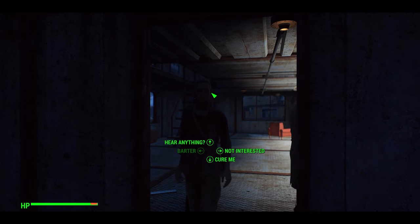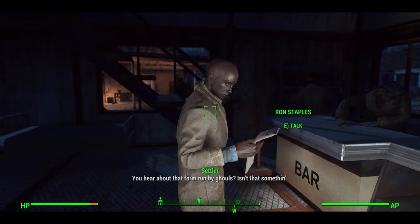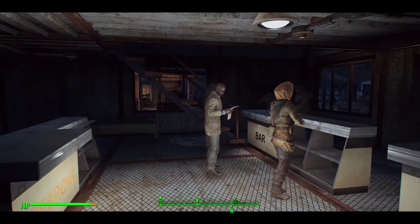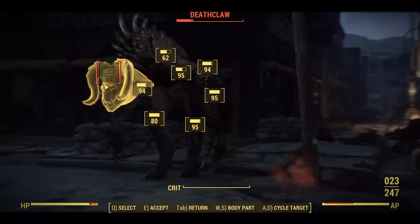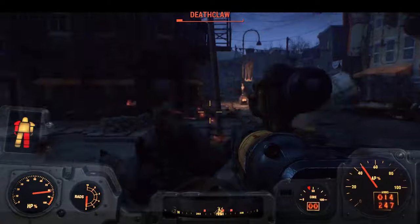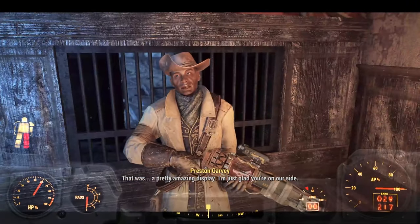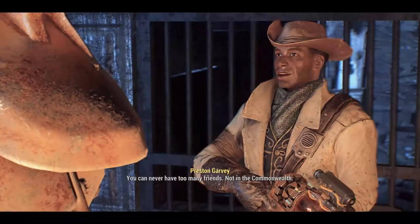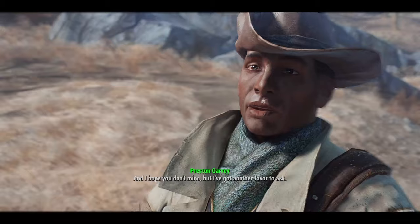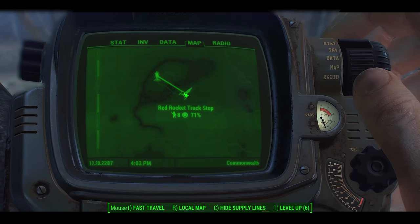I headed back to Sanctuary and waited a day, and luckily Doc Anderson and Ron Staples successfully made it. I assigned them to their stores and now it was time to go after the Scribe and Smiling Larry. But first I needed to get my settlement count to 30. Now that I didn't care about campsite encounters anymore, I headed to the Museum of Freedom and finally helped Preston and the gang. Once they arrived in Sanctuary, that gave us five more settlers putting us closer to 30, and it didn't take long for new settlers to bring my total to 30.